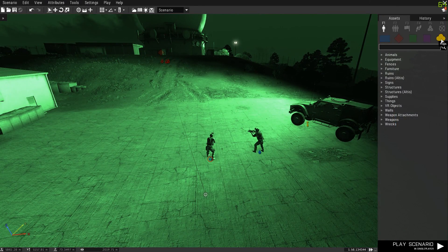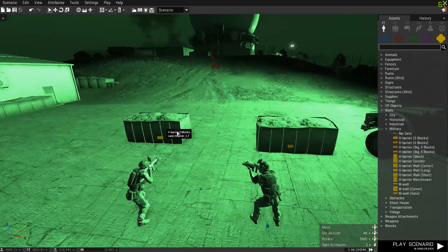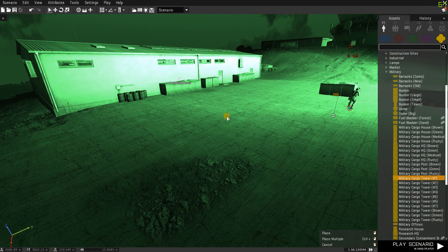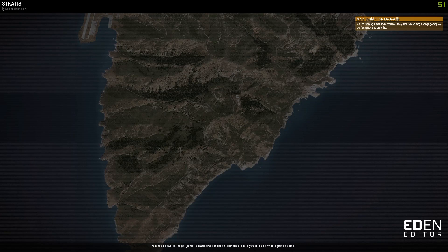In the Props section you can find different fortifications, buildings, and other items. If you go to Walls then Military, you can place down HESCO barriers for fortifications or to make a base. You can also go to Structures and then Military. When you want to test your mission, click Play Scenario in the bottom right.